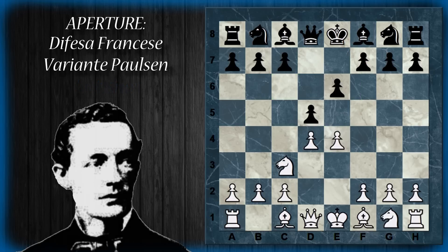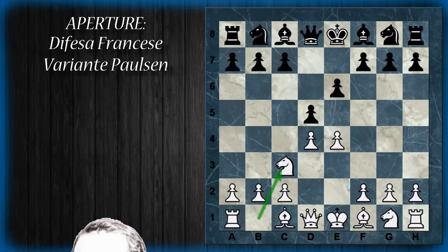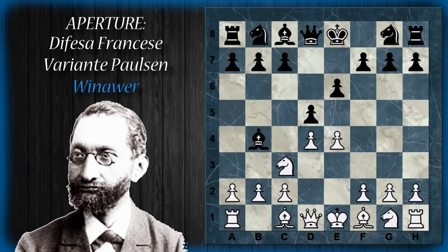La più comune risposta a cavallo C3 da parte del nero è alfiere B4, e si entra nella variante Winawer. Il nero sviluppa l'alfiere inchiodando il cavallo, e quindi nuovamente minaccia la cattura in E4.